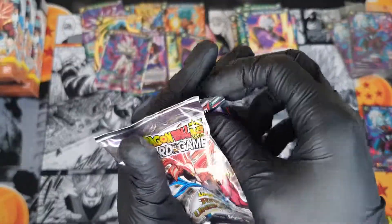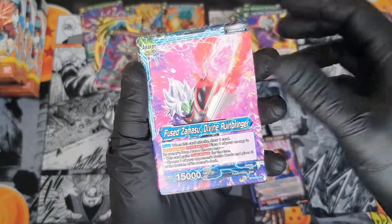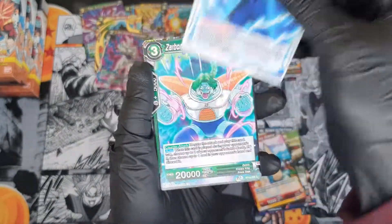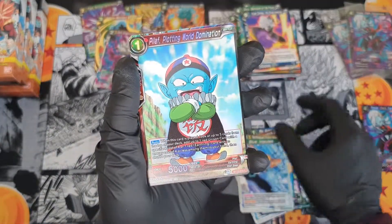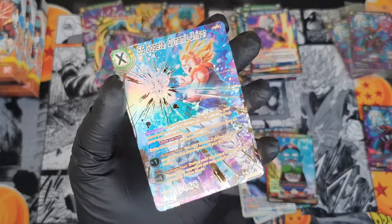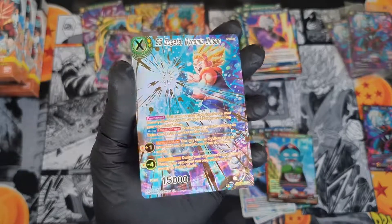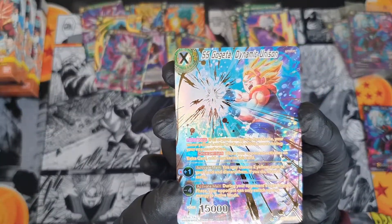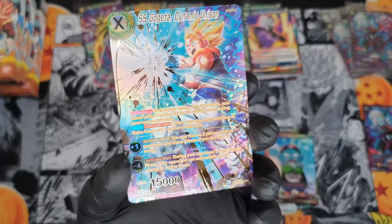Last pack — hopefully it's something good. It's not been the best but there you go. Got Vegeta, Fused Zamasu, Oolong, Mai, Absolute Confidence, Zarbon, Mirror, Son Goku, Little Impulse — we get a Pilaf common. And we get a Super Saiyan Gogeta Dynamic Unison — Special Rare! Special Rare! What a way to finish!